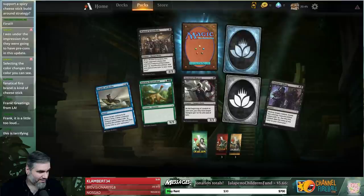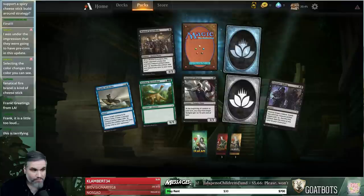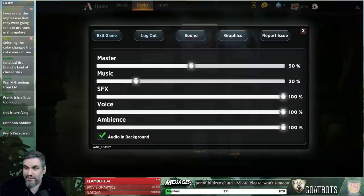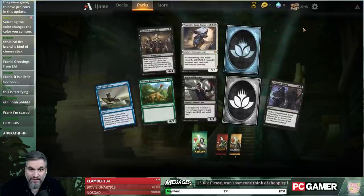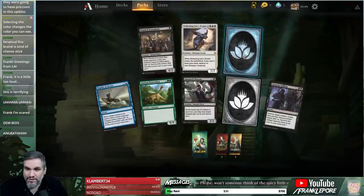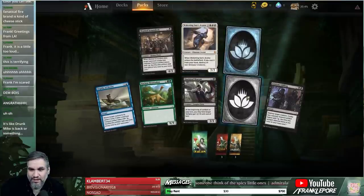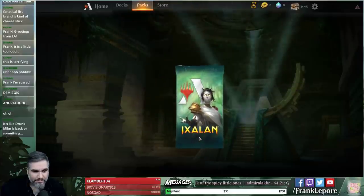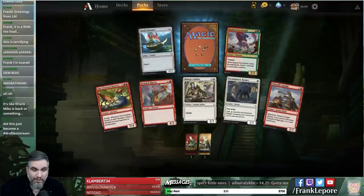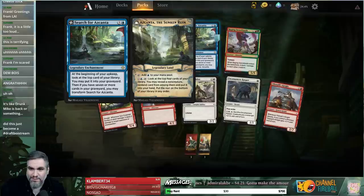Is it too loud? Hold on, let me go to Master and lower it down to like 30. We'll see if that's better. I'll raise it on my end so I can hear it. Oh! These are nice — these are wild cards. I guess this is an uncommon wild card and this is a common wild card. So you can exchange them — you can craft any uncommon or common with them. Which is interesting. Let me know if that volume is a little better, guys.